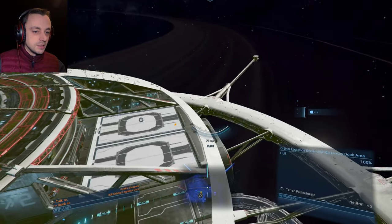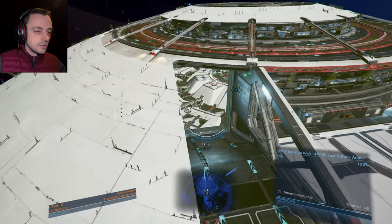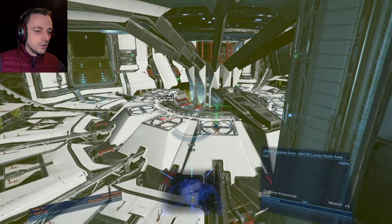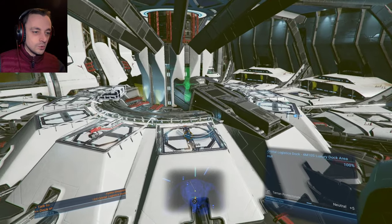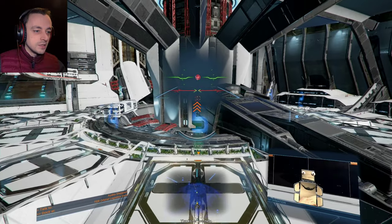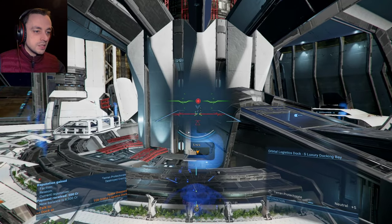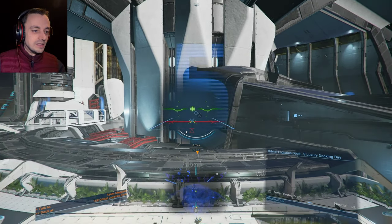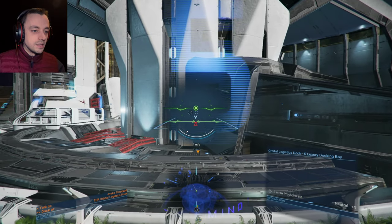We need to get inside this place. So there's a definite in and out — that's cool. Let's go in. How many small bays has it got? Loads — loads of small bays. I keep forgetting I'm a tall ship. I am a really tall ship. I wonder if I've got any docking stuff — I've not actually found out yet.